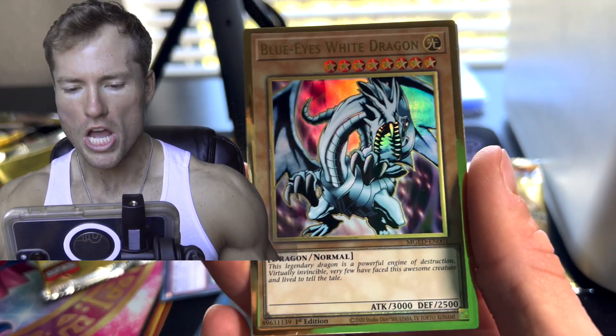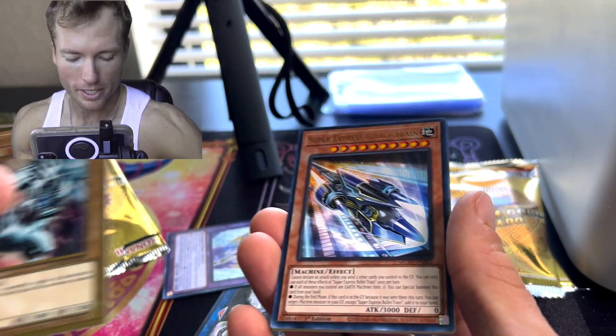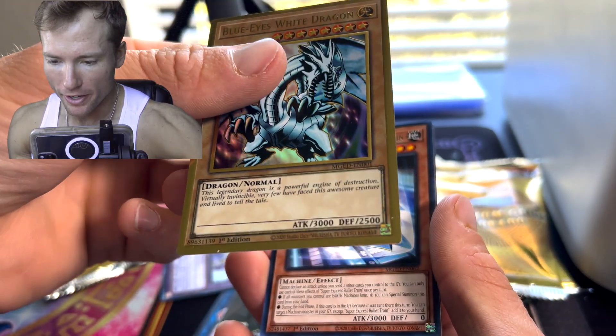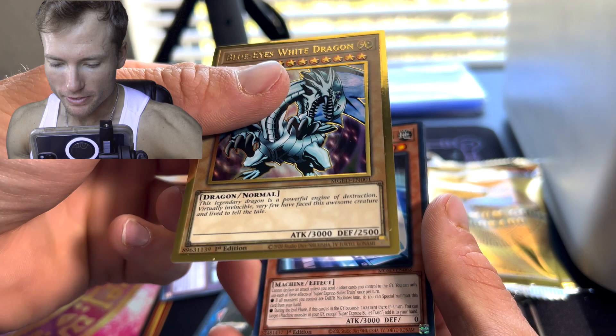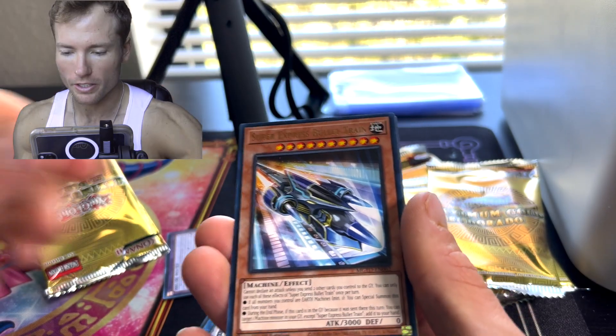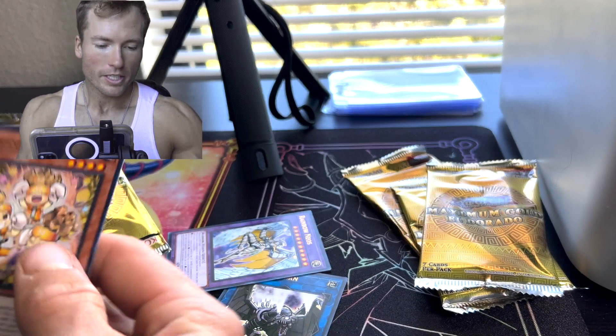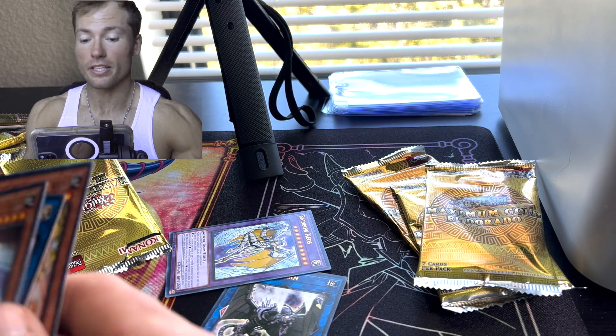There we go — the Blue-Eyes White Dragon! And Prank Kids. We gotta get that bad boy in a PSA 10.